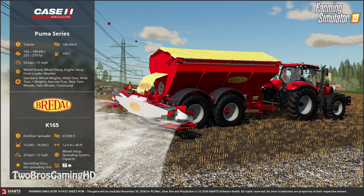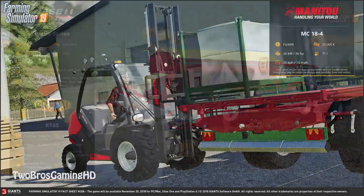Next up we have a forklift from Manitou — the MC 18.4. It will set you back 37,000 euros. It has a Kubota engine putting out 36 horsepower, 71 liters fuel capacity, and 25 kilometers per hour on the road. It looks great but probably not something I'm going to use that much — maybe you guys will.